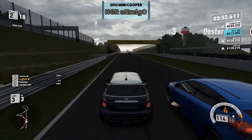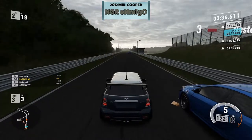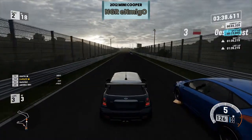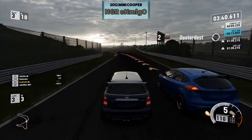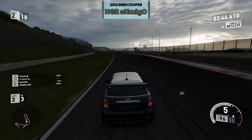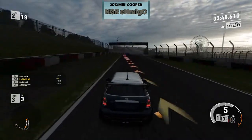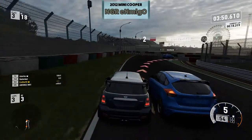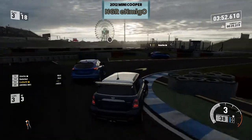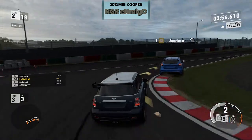We're side by side and on this sweeper coming up he does slow down more than I thought. I kind of ride the rumble strip as you can see. I know we're going to have some issues going into this braking zone so I'm just going to be passive about it — and he just goes right through on the inside line, too deep. I take another position.